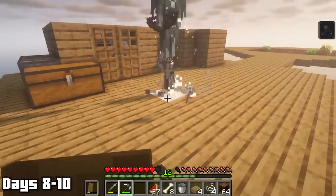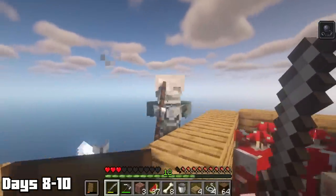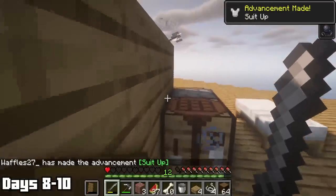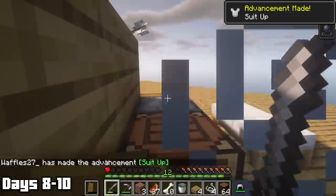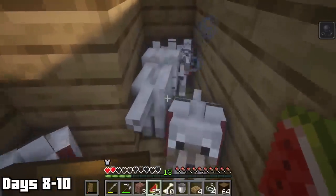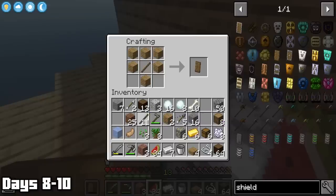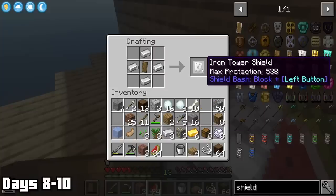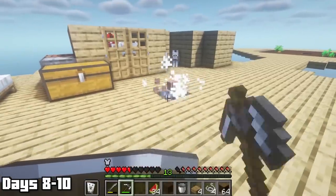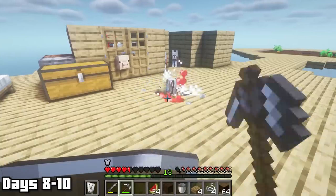Days eight through ten started with peaceful mining — until it wasn't. Some skeletons shot one of my dogs, which was not nice. I was taken down to a single heart fighting another skeleton, but killing him got me an almost undamaged iron helmet. After the attack I made a nice iron shield, and I must say we were looking so snazzy. I'm going to have to come out with some snazzy merch just to match myself in Minecraft.